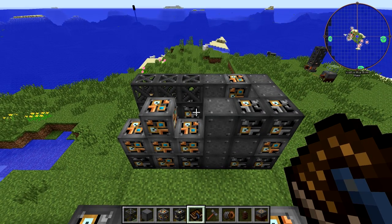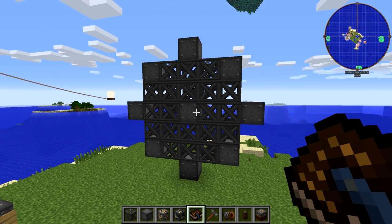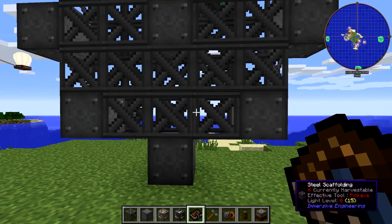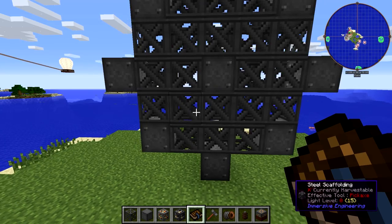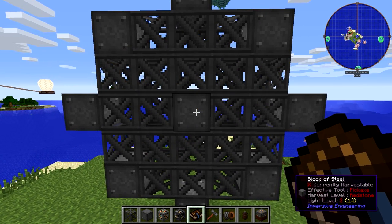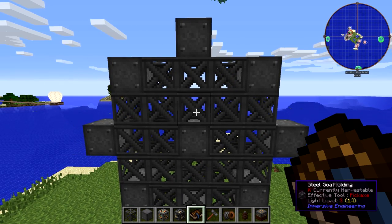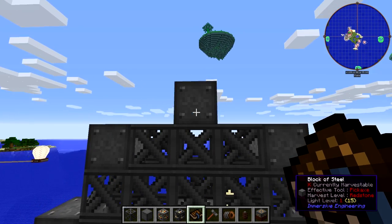That's the engine part. You're also going to need this — the actual bucket wheel. Pretty easy to build. You'll place a block of steel on the bottom, then three steel scaffoldings capped off on either end by a block of steel. On top of that, lay five steel scaffolding. Then place a block of steel in the middle and two steel scaffolding on each side, with a block of steel sticking out on each end. On top of that, five more steel scaffolding. Then three steel scaffolding and two blocks of steel, one on each end, and top it all off with a block of steel.